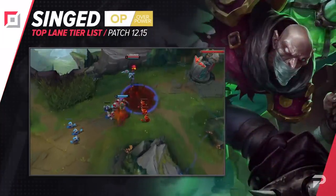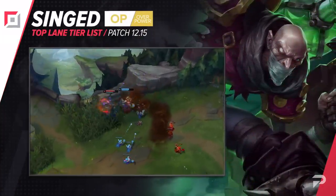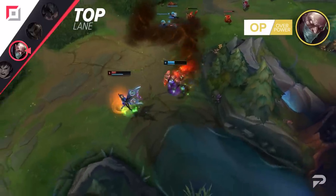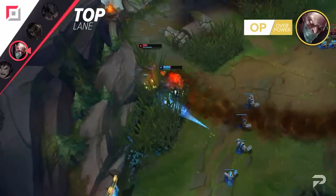Singed is reaping the rewards of the buff this patch, so we're moving him up to the OP tier. The stat buffs to his early ranks of his ultimate are nice, but really his passive buff was what really made him so much stronger. Being faster and having it proc way more often makes him a lot more slippery. As a result, he's both harder to pin down and kill, and more difficult to peel off backline carries.